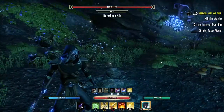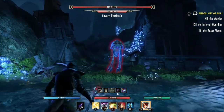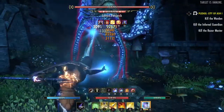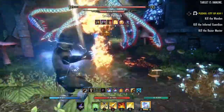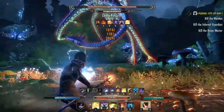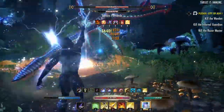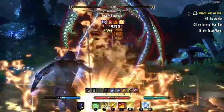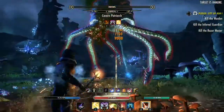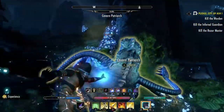He doesn't hit too hard and he's very low health. He does throw a poison, so just get out of it as soon as you can. There it is — there's the poison that he throws. Just watch for the AOE attacks — there it is on the ground, so we've got to get out of the way because that will kill you. And there we go.